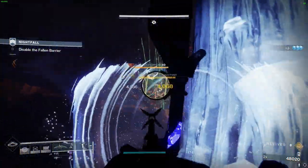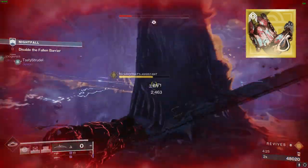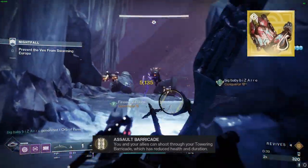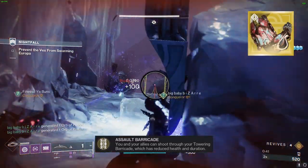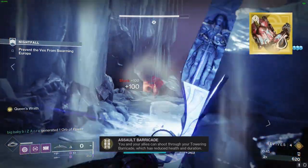This build showcases the unparalleled Void Titan Exotic Sitten's Ramparts. Its exotic perk, Assault Barricade, allows you to shoot through your towering barricade, which has reduced health and duration. However, with our setup we will be able to cast Barricade back-to-back, allowing us to shoot through it.